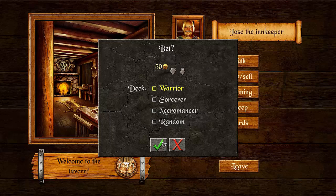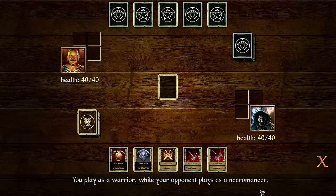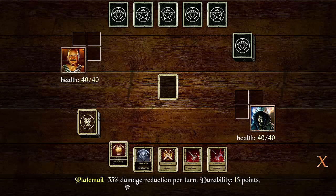We're going to use max money and see what we fight against. We're going to be fighting against the necromancer. One thing I've learned by playing against the necromancer is that you want to bolster your defense as soon as possible, because they are very, very strong. These are the two defenses I have: 33% damage reduction per turn, durability 15 points. This will last until they have done 15 damage to me. Probably one of my favorite shields.